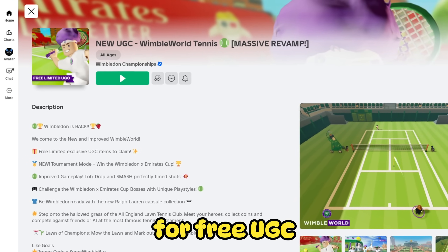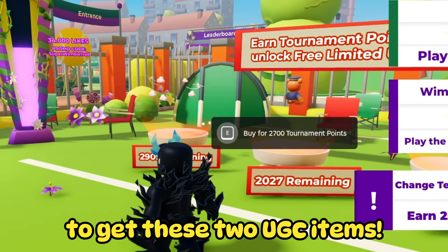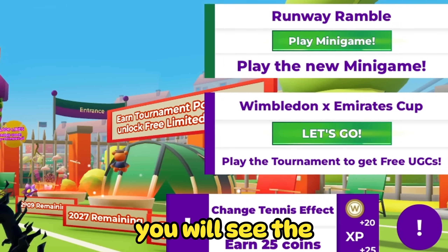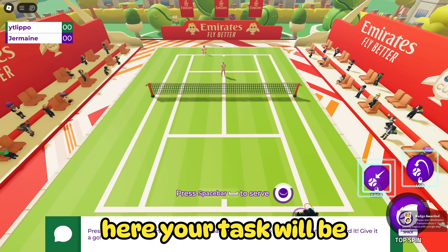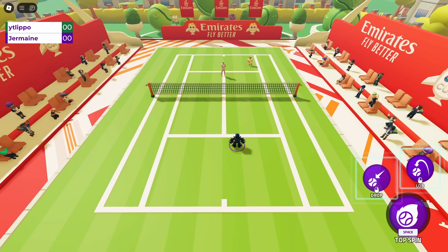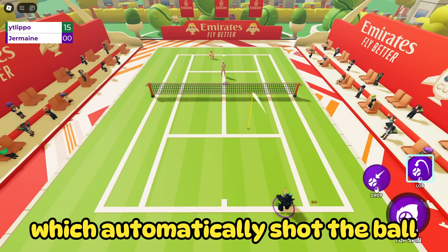For free UGC, search game Wimble World Tennis. In this game we have the opportunity to get these two UGC items. All you need to do is collect enough tournament points. When you look at the top right, you will see the Emirates Cup section — click on the Let's Join button. Your task will be to win this tennis match. Don't worry, it's easy, because you play only against bots. I just always stepped on the blue circle which automatically shot the ball.